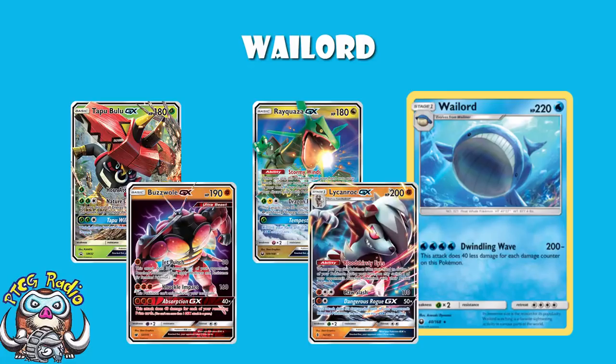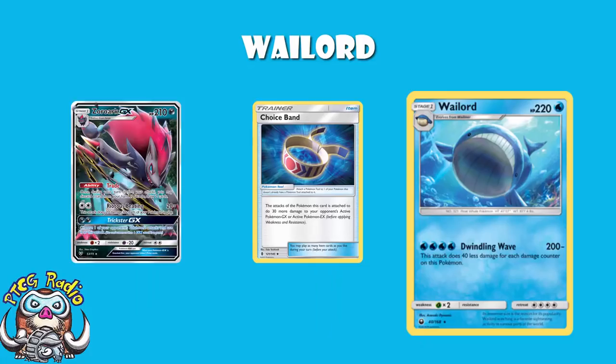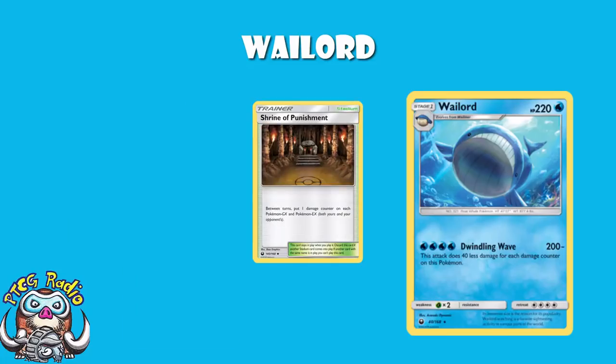If you want to do extra damage, Choice Band puts you up to 230, which will put you over the edge with Zoroark, and will let you KO something like a Gardevoir GX. But let's not forget that Shrine of Punishment is a thing here. Shrine of Punishment puts one damage counter on each EX and GX Pokemon between turns — one after your turn, one after their turn, and so on and so forth.